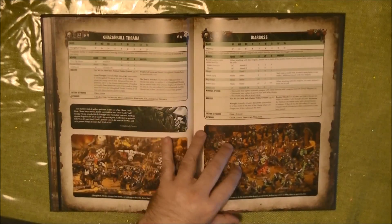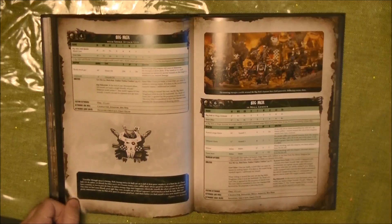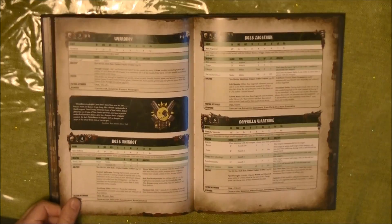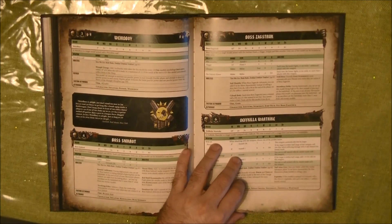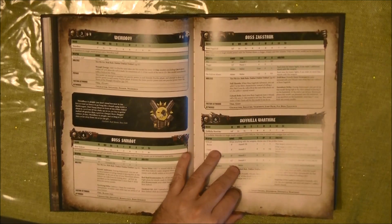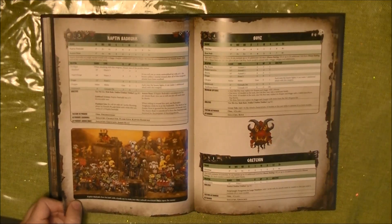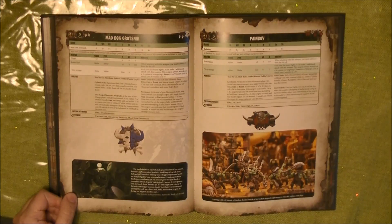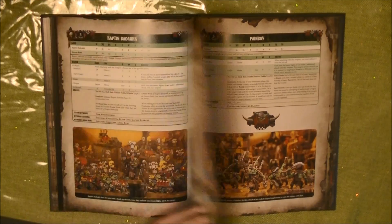We start with the HQ: Ghazghkull Thraka Warboss, Big Mek, Big Mek with Shokk Attack Gun, Big Mek with Mega Armour, the Weirdboy, the Boss Sneakobot, the Boss Dask Took, Deathskull, Warstrike, and Captain Bloodaxe. Then Boyz, Gretchins, Mad Dok Grotsnik - these names are not easy - and this is Elites.